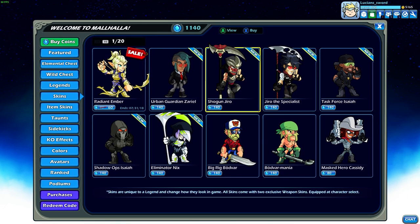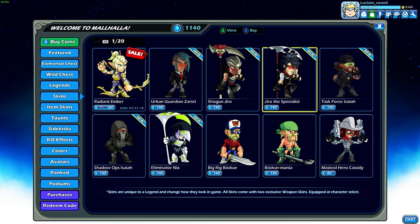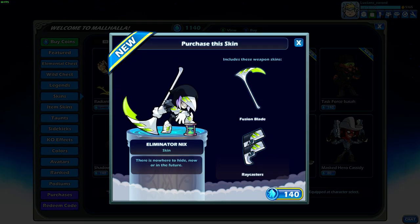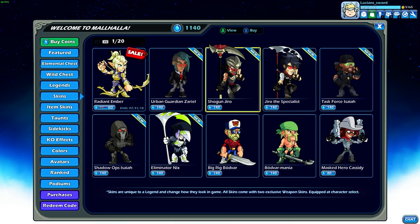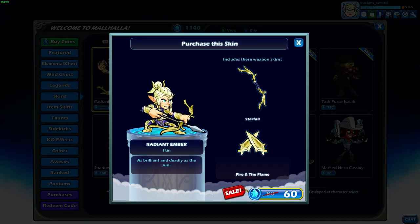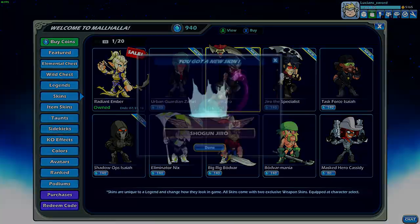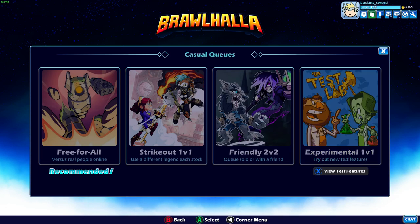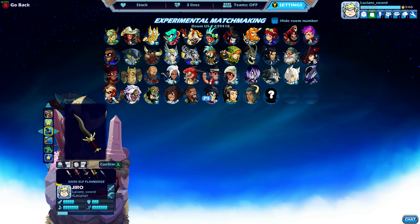So let's see skins - I can do Shogun Jiro, it's pretty cool, or Jiro the Specialist. I don't really like either of them now - I remember why I didn't get them. They're both pretty cool but not like amazingly cool. I actually kind of want the Eliminator Nix, that one looks really really cool. Radiant Ember is only 60 coins right now - I'm gonna go ahead and get that just because I like Ember. I guess I'll get Shogun Jiro just for the purpose of this video because I want more than one skin for Jiro. Let's do another 1v1 and try out my new Jiro skin. Let's give him a better looking sword - the curved sword there - and let's give him a cool scythe, the eternity scythe.